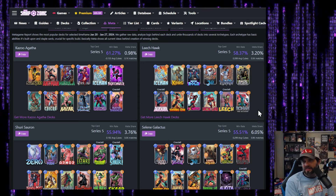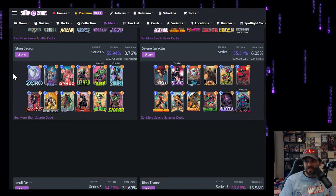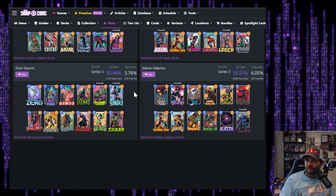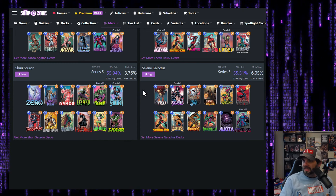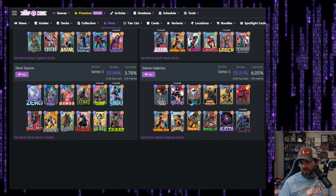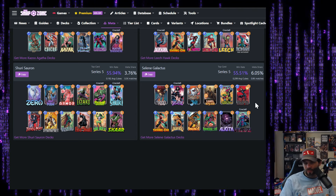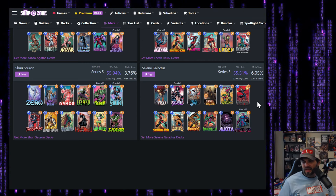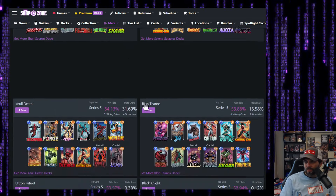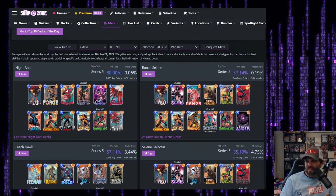I like the Mystique in here - Ronin is fantastic. This type of thing can be a lot of fun. I personally ditched the Leech, Sherry, and Sauron. This has been a traditionally great deck - I could see it now, people just aren't using it because of other meta things. The meta share is 3.76, not bad. Saline Galactus is interesting - I love the Ravana play to get negative cards cheaper, play them on the lane you're planning to Galactus, and it becomes very easy to win that lane. I might start playing more Galactus just for fun to change up the pace.